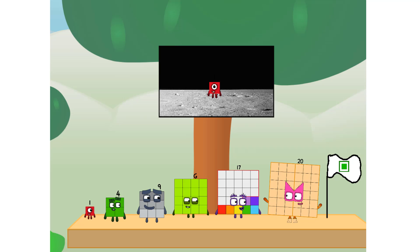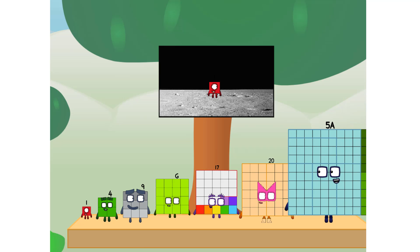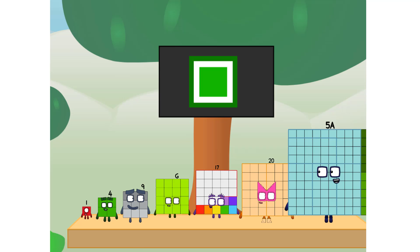We did it! The only thing left now is to plant the square club flag. Numberland, we have a problem — I forgot the flag. Don't worry little one, I'll take care of this. Five dot tab. And I promise, no rockets — square power only.